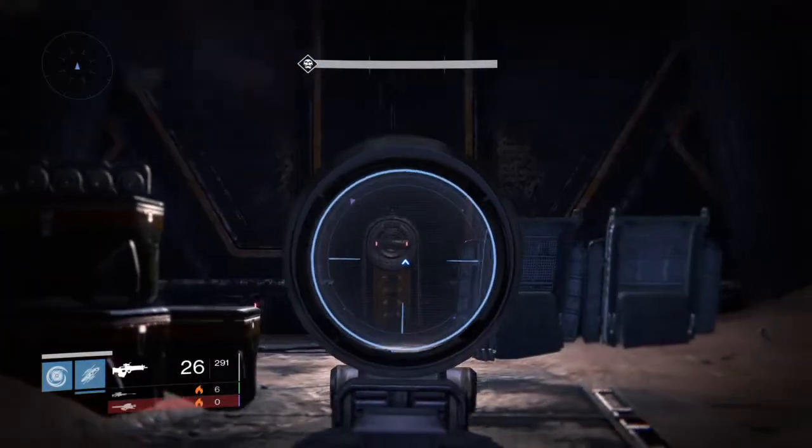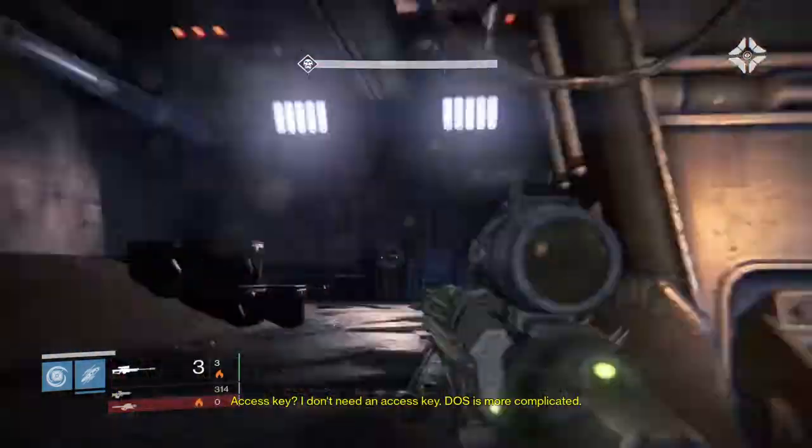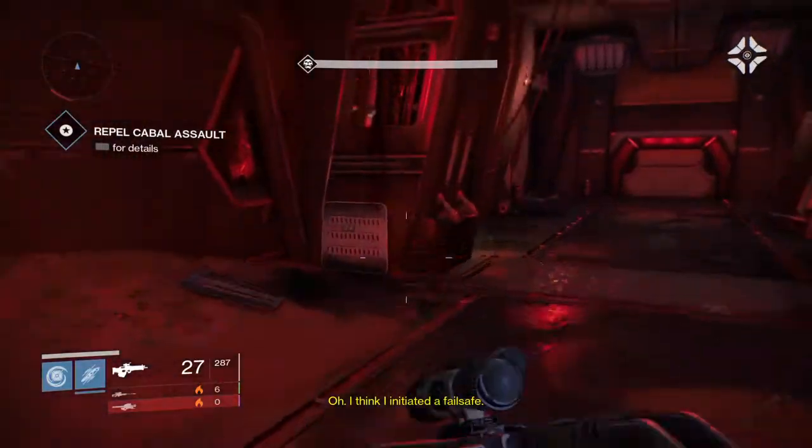Just go ahead and put your ghost in and the door won't open up soon, so you can go ahead and kill the people. You want to kill the people with yellow bars. Once you kill all the people with yellow bars, make sure you leave at least one other enemy.